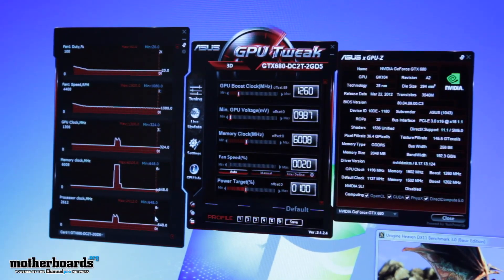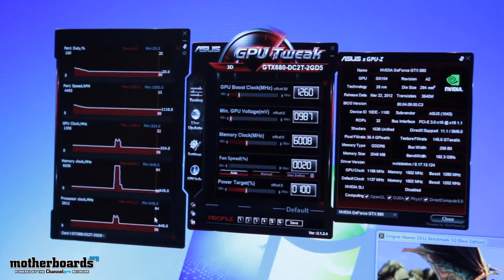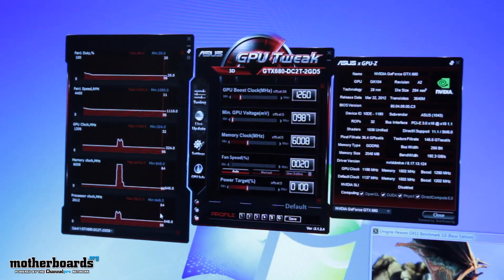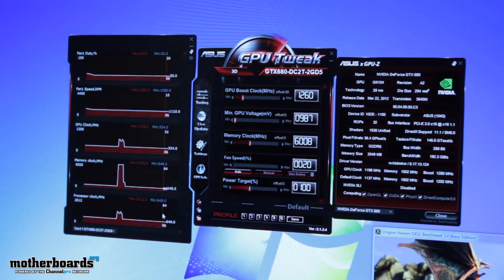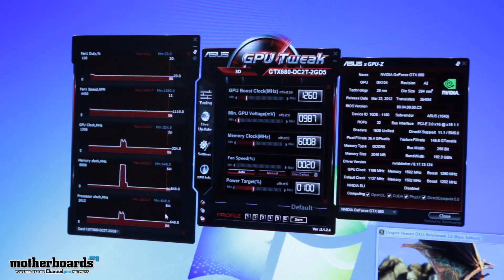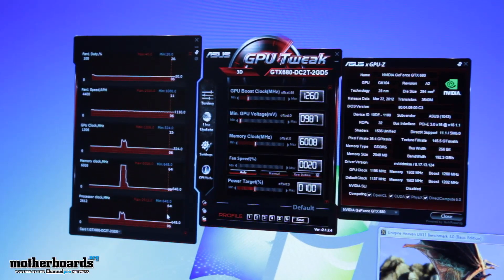Our 670 series products, we're seeing consistently over 1.3 GHz as well. For the 690 part, we're one of only two partners to produce one in North America. It still offers competitive overclocking, but you do have to be very conscientious of the power target and the temperature.